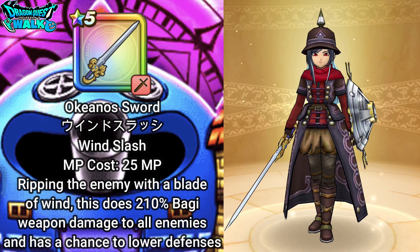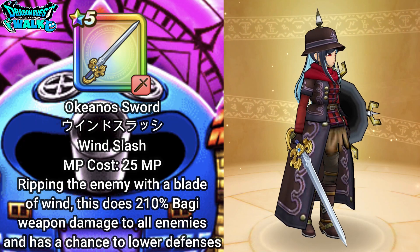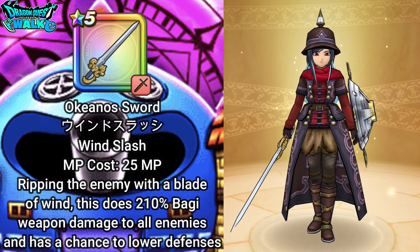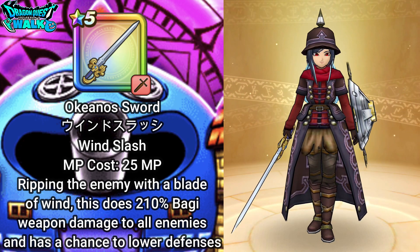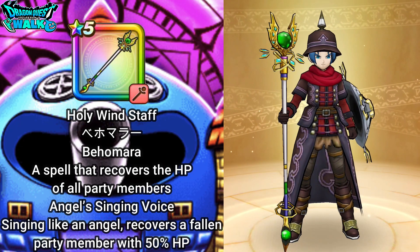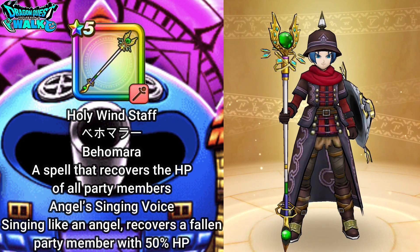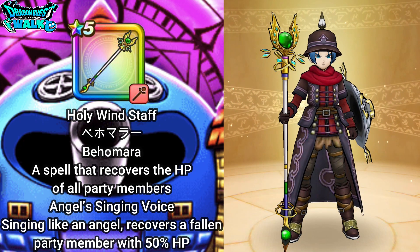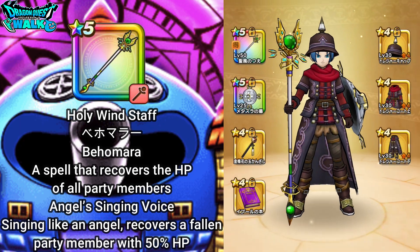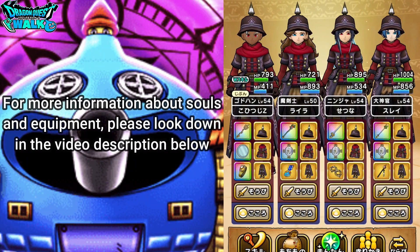On my Ninja, I'm going to have the Okunia Sword, which has Wind Slash — that actually lowers the defenses of the enemy, and I should be able to do that with this particular Mega Monster. On my High Priest, I'm going to have the Holy Wind Staff, which will be used for pretty much just healing and hopefully resurrecting if needed. If you want to know more about this team, check the video description.